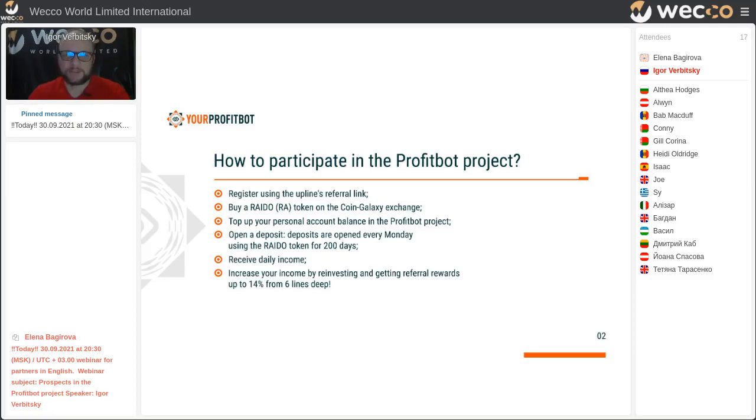To participate in ProfitBot, first of all you need to register, then buy Raydo token — for example, on CoinGalaxy. It is presented in this presentation to buy Raydo on CoinGalaxy, because CoinGalaxy is our exchange, and it is very comfortable for newcomers to crypto.